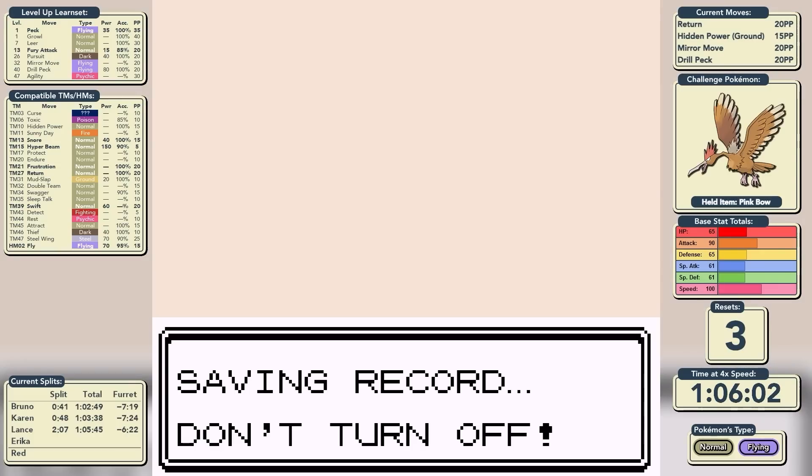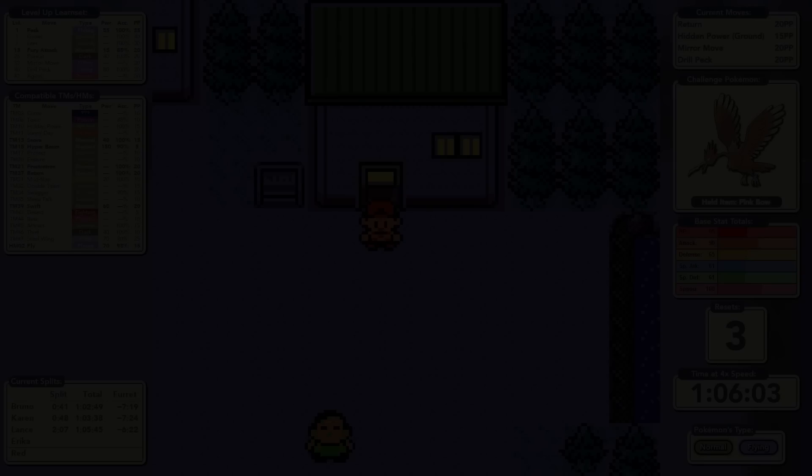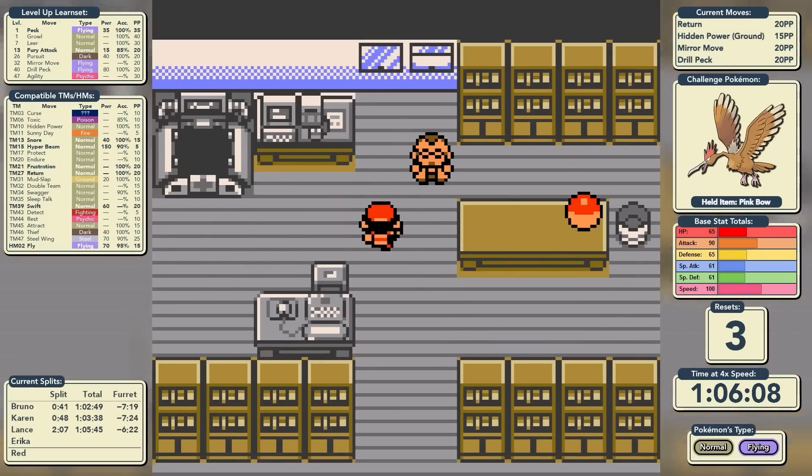We have a final League time of 1 hour, 6 minutes, and 3 seconds. We rejoin just outside our house in New Bark Town — I believe that is the quickest we have ever been through Johto. But we can't linger because Professor Elm has some stuff to give us.